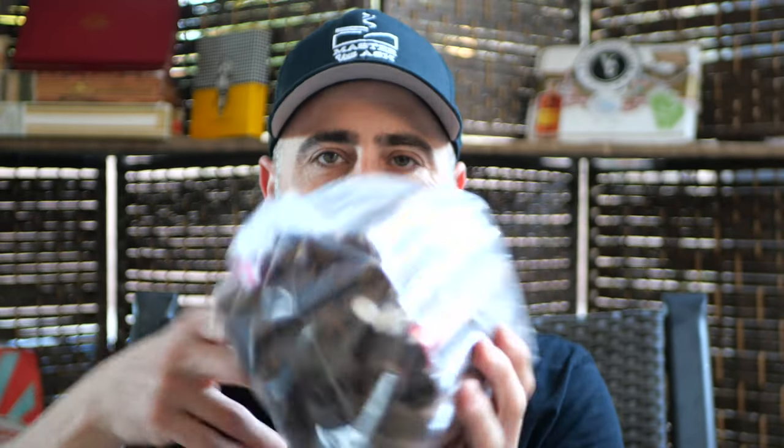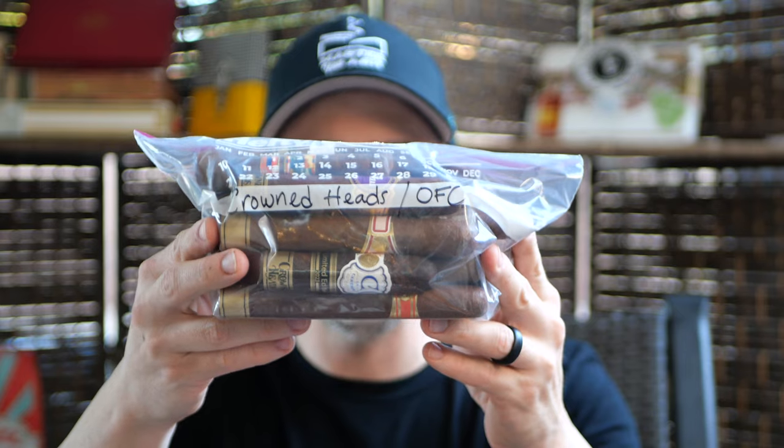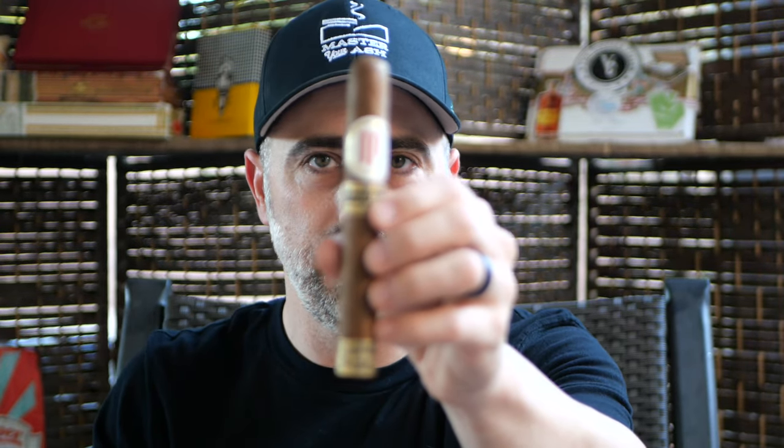So we've got a Dunbarton bag, we've got a mixed sticks bag to go through, we've got a Dunbarton Stilwell Star edition bag, and then we also have Plasencia, as well as Crown Heads Osgener Family Cigars. So I guess we'll start there — Crown Heads Osgener Family Cigars. Mil Diaz Limited Edition 2023 right here.